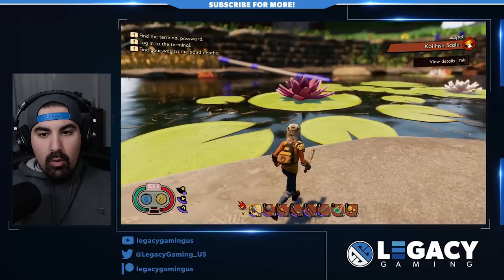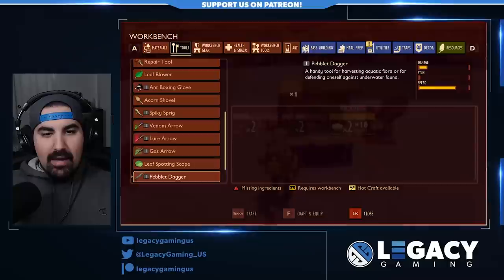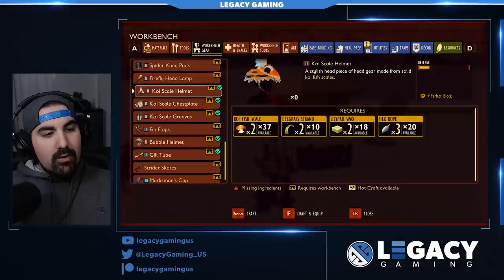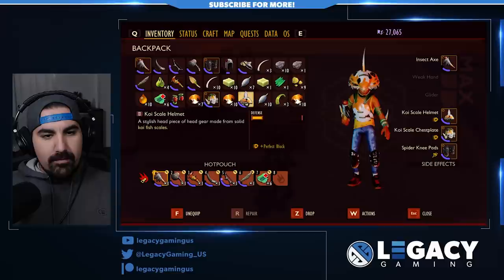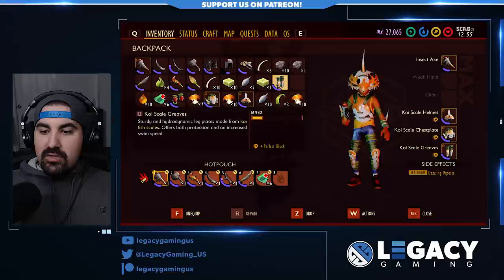The Koi Pond is back to looking beautiful. For the next 15-20 minutes we're going to dive in and discover as much as we possibly could. I went ahead and already got myself some stuff, so I'm just going to make some new armor. We've got the Koi Scale helmet, the Koi Scale chest piece, and the Koi Scale Greaves. Our inventory is full, so let's pick all this up and pop our new gear on.